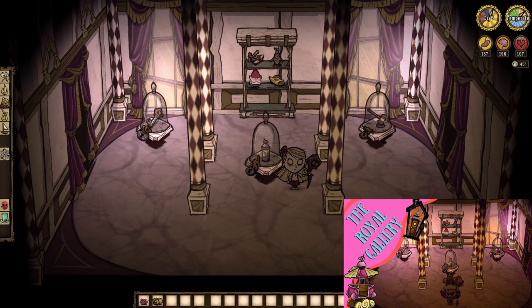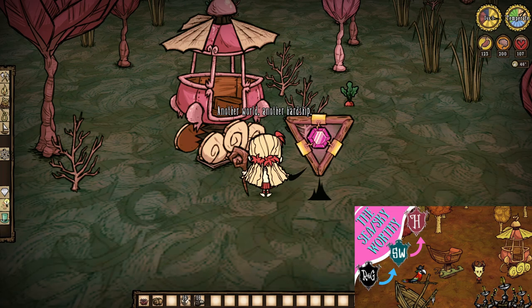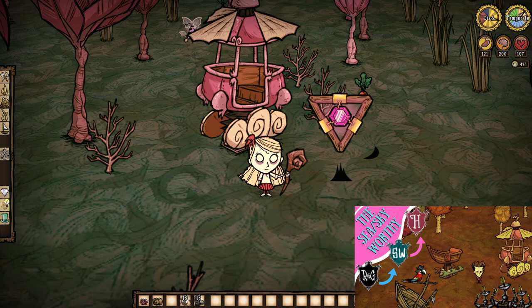What's option number two for duplicating magic water? World hopping, just like I said earlier. You'll need to have obtained a can of silly string from the Royal Gallery, following a trade with Queen Malfalfa, as only then can you turn this can of silly string into what is known as the Skyworthy. The Skyworthy is Hamlet's version of a Seaworthy, and it will let you hop from Hamlet to Shipwrecked to Reign of Giants and vice versa. Hop worlds, wait a day, return, and the fountain should be full again.